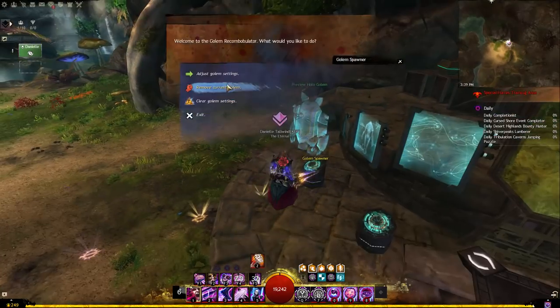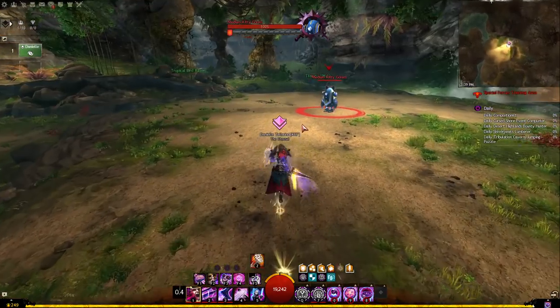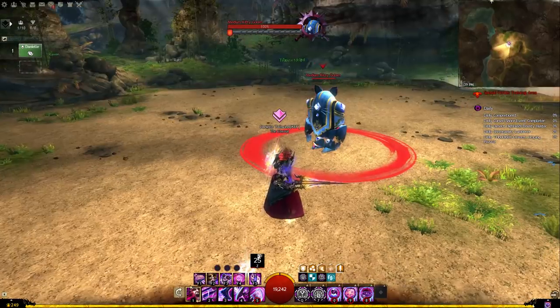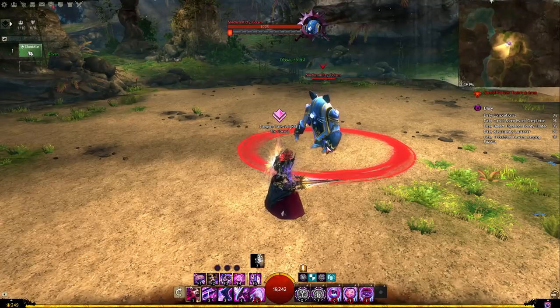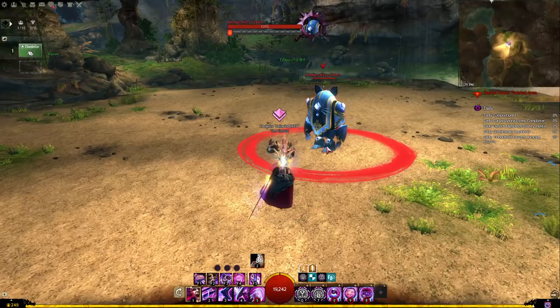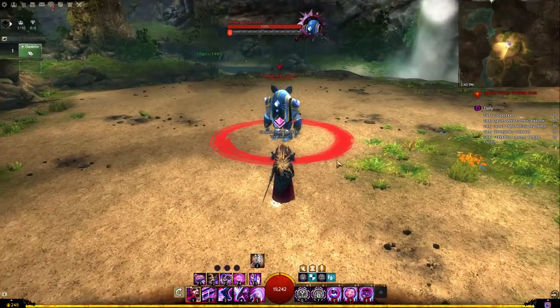Let me go over the opener again. Out of combat, recharge everything. Remember, we start on sword/shield. We throw sword 3 clone to put us in combat. When we swap the first time and go into continuum split, everything we do is under the effects of the 33%. Then we weapon swap again and cast everything a second time, which — because of that second weapon swap — is also under the effects of the Superior Sigil of Concentration. So both times we're under the effects.